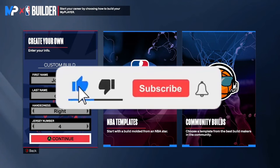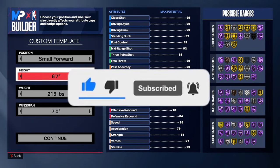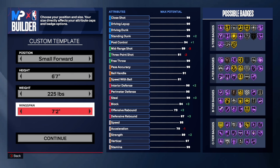If y'all could do me a favor and like, comment, subscribe, and turn on post notifications to the channel so you can be notified when I post. Let's get into it. You want to make him small forward, six foot seven.